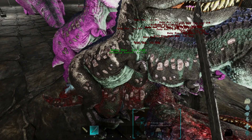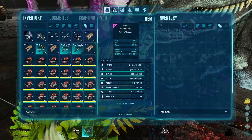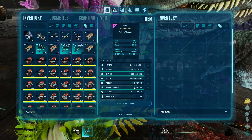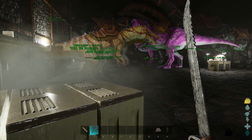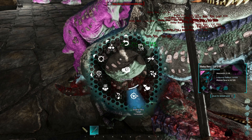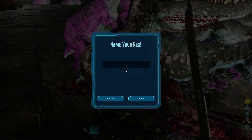Hey everybody, how's it going? I'm Seth and welcome back to another episode. We are back here again in Ark Survival Evolved, going on with the Breeding 4 mutations. I'm currently working on the damage mutations. I'm on the second mutation in damage, and I have got the first mutation in health, so that is a bit of a good start.